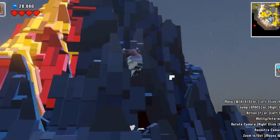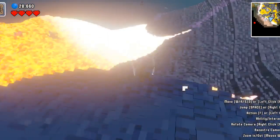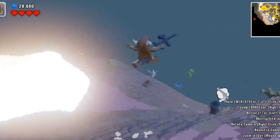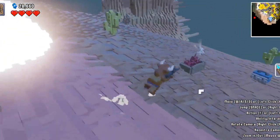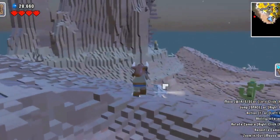Let's head up here on this mountain — this really just looks ridiculous. You can also skydive and you don't really take fall damage. So you can just go on the highest cliffs — that's awesome! Oh, there's dynamite here.